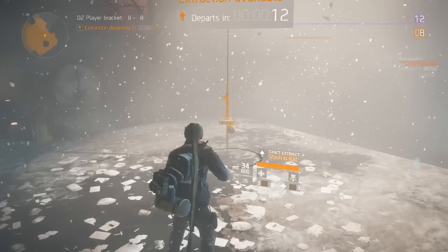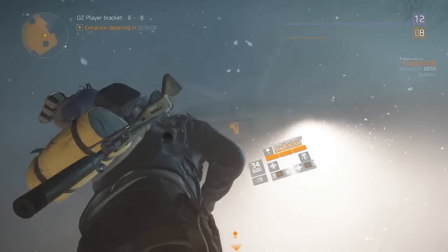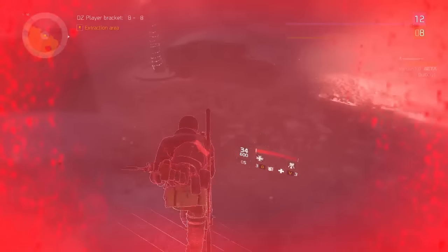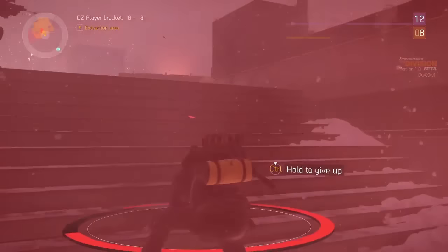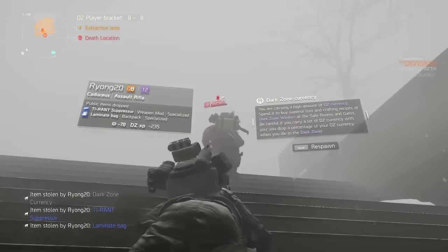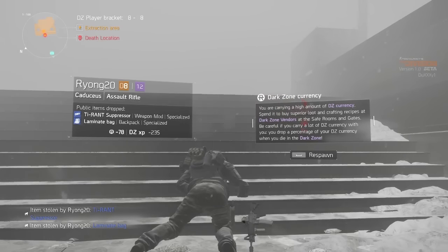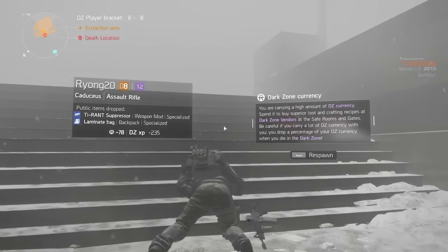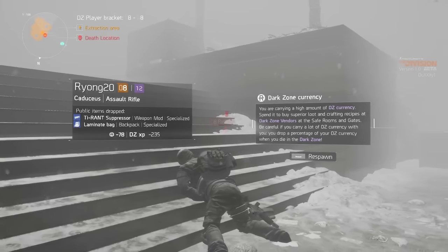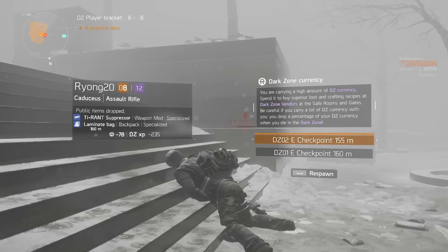Let's wait and watch it go up. There it goes — the helicopter is flying out. Oh, someone's going rogue, and that is first-hand experience of what a rogue is. Looking at what I lost: a laminate bag and a tyrant suppressor. Those are blue items — blue items are in the higher category.